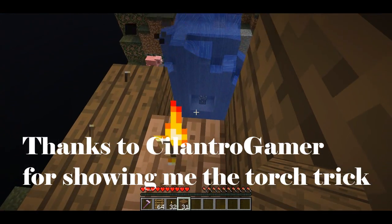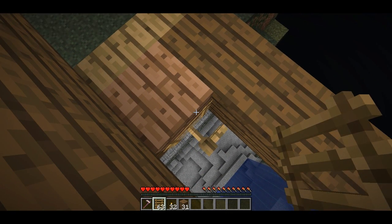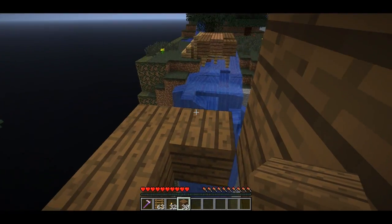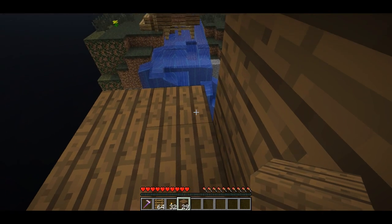I can actually place my wall farther out. So I can break a block here, put a ladder down, and then if I target the right part of the ladder, I can actually build farther out. You'll notice at no point in there did I expose myself in any way that would allow the opponents to hit me.